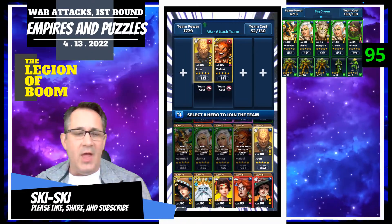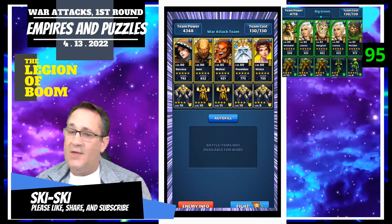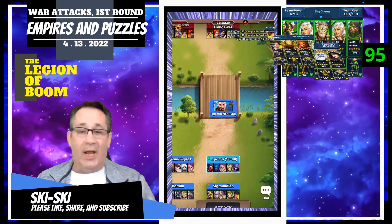I think we're gonna go in with the Holy Assassins. You know them as Melosi, June, Poseidon — those are the Trifecta of Terror — and they're supported with Devon and Vivica the Healer. They're the Holy Assassins. Good luck, and let's go to battle!